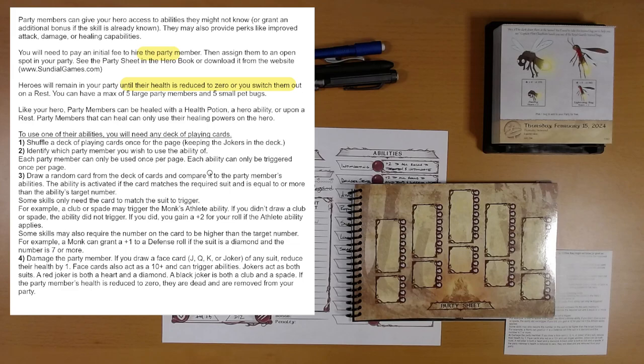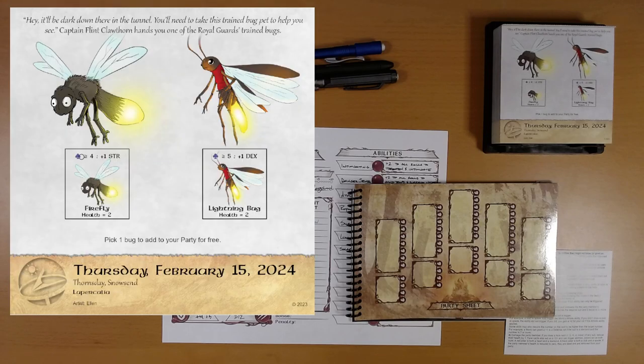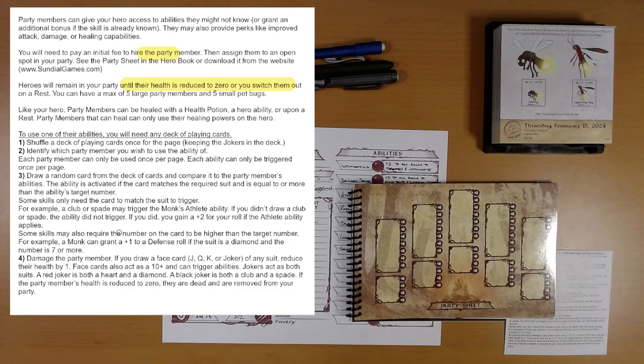Draw a random card from the deck of cards and compare it to the party member's abilities. So basically just like we thought — with the firefly, a spade that's four or better gives us plus one strength. On the lightning bug, a club that's five or greater gives us plus one dex. If you draw a face card of any suit, reduce their health by one. Face cards also act as a ten and can trigger abilities. Jokers act as both suits. Excuse me.